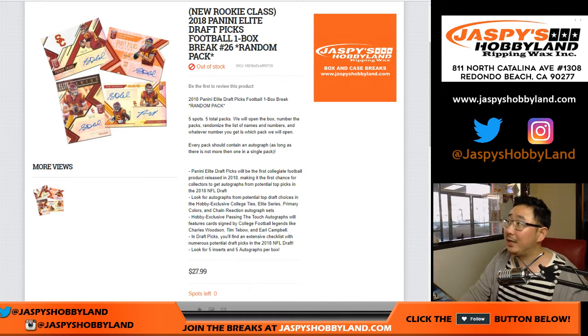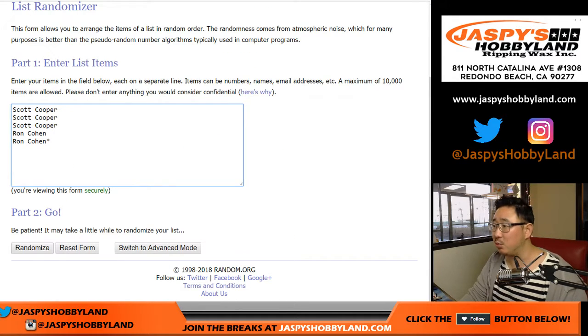Hi everyone, another one-box break of Elite Draft Picks football. This is Random Pack Break number 26 from jazpiecehobbyland.com. Big thanks to Scott and Ron for getting into this one.